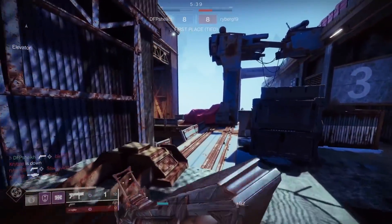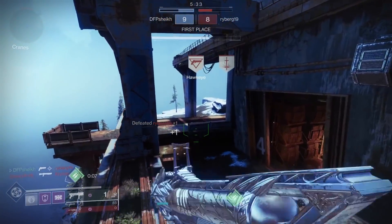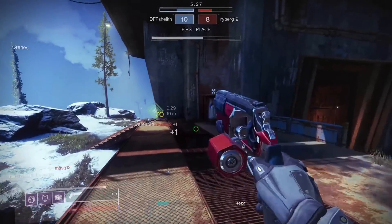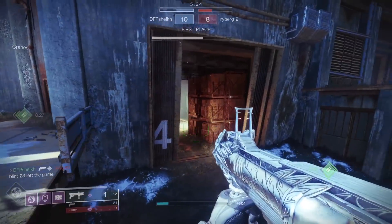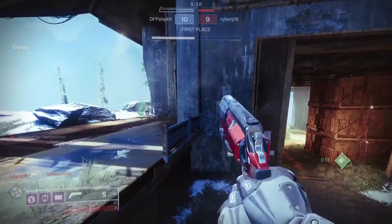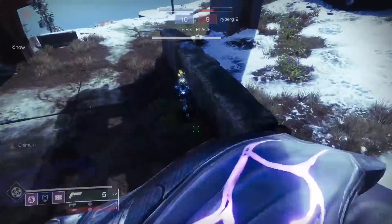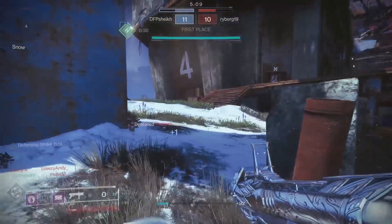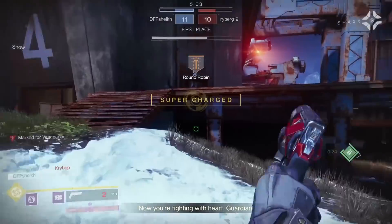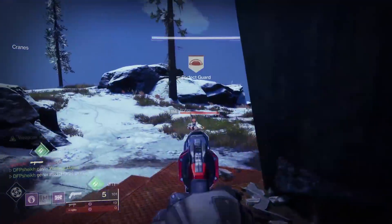To start, we went into Rumble and pulled out the old classic Fighting Lion. This hand cannon is a 140 RPM — confirmed on Twitter by a community manager. A lot of people suspected it would be high impact like the Duke, but it's not a 120, so it's a 140. The gun feels pretty solid to fire, looks and sounds pretty good. The sights are solid, though it's a little chunky from the back. It is a kinetic, which is why I'm pairing it with Fighting Lion.